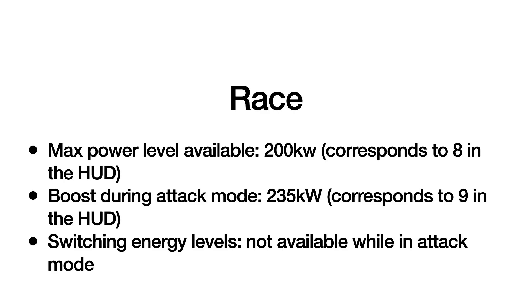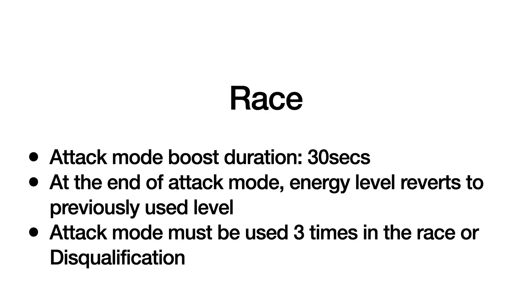During attack mode a boost of 35 kilowatts becomes available. Switching energy levels is not available while in attack mode. The 35 kilowatts of extra boost is available for 30 seconds. At the end of attack mode energy levels revert to the previously used level. Attack mode must be used three times in the race or you will be disqualified.